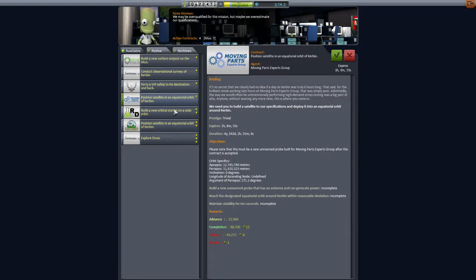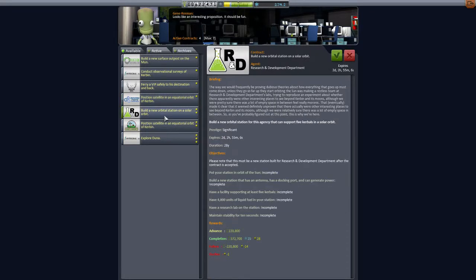There's an equatorial orbit of Kerbin contract, which actually would not be that hard. It needs an antenna and can generate power — so antenna and solar panels — and then just get onto the correct orbit. This should be really easy. Before we take it, I'll look and make sure it's not a weird orbit. There's also an orbital station on a solar orbit, but no, I don't think I'm ready for that yet.